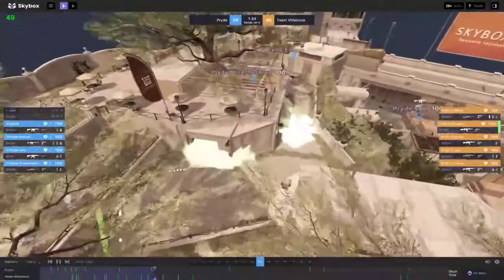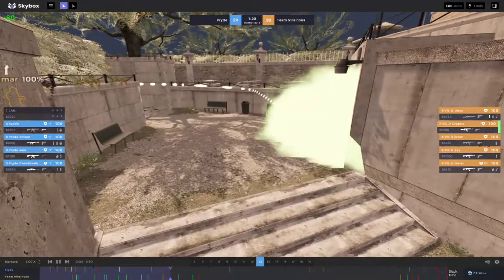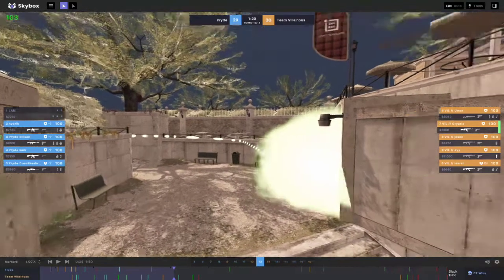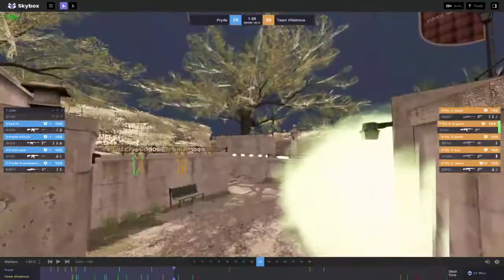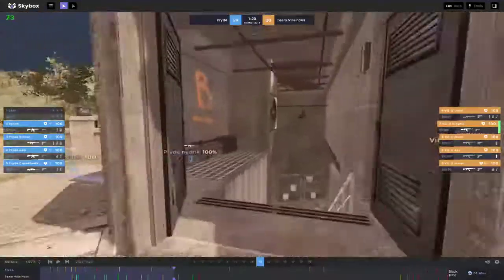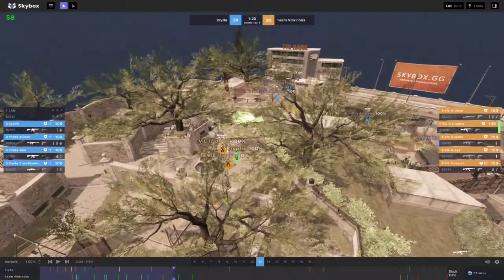This is a very good take just by one person throwing utility - no two smokes are required, you still have a full set. Theoretically, you could have four people with a full set and just have a nade set used by one person taking full bathrooms, being able to trade out here if they're fighting.